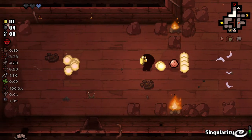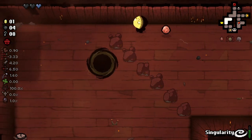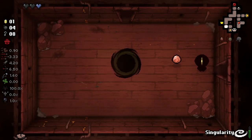We might be able to get a devil deal here as well because within the devil deals, we don't trade away HP anymore — we just spawn the item with Singularity. So, pretty good. I just need to stop going into item rooms — that's silly.